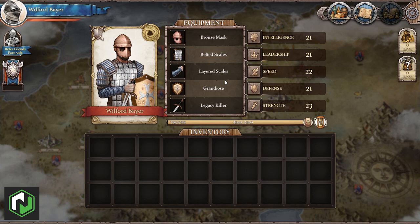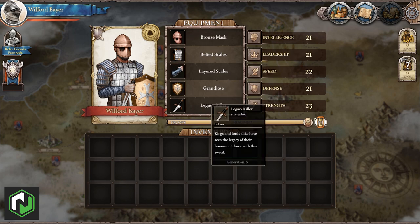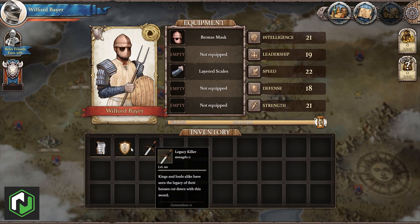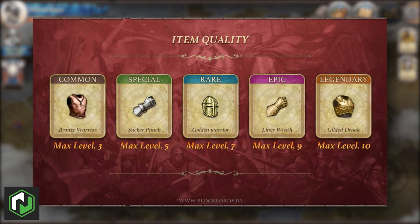These stat increases are tied to the item level, so a level one item provides a +1 increase whereas a level five item produces an extra +5 bonus. When you first start out you're only going to have common items with low stats. These stats can be increased by fighting bandits, but only up to a certain item level depending on the item quality. Winning a bandit fight rewards two XP points to one of your random items, while losing a battle provides one XP point. All battles with bandits cost 0.5 GAS each. There are five item qualities: common, special, rare, epic, and legendary.